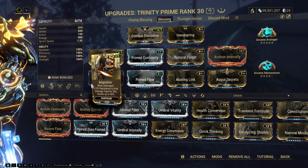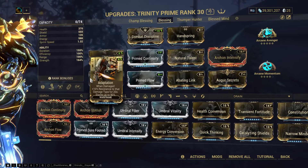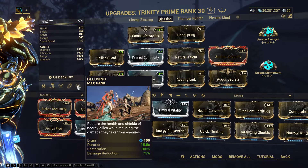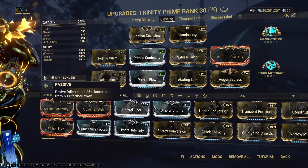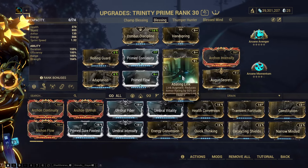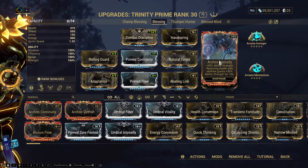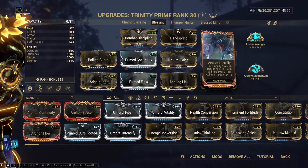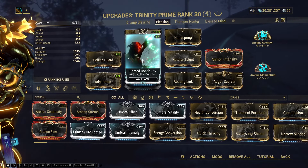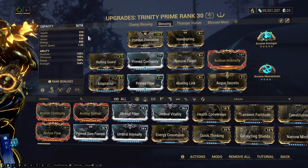I'm using Adaptation and Rolling Guard, which might seem slightly weird, but it's a really nice combo with Blessing — the damage reduction from Blessing works well together. Abating Link is general use. Augur Secrets combined with Archon Intensify, which procs on every Blessing, gets us up to the required strength for 75% damage reduction. Primed Continuity gives us a decent amount of duration for us and our squad.